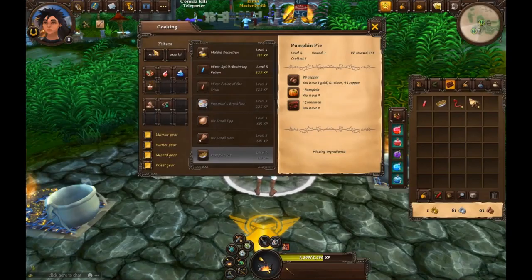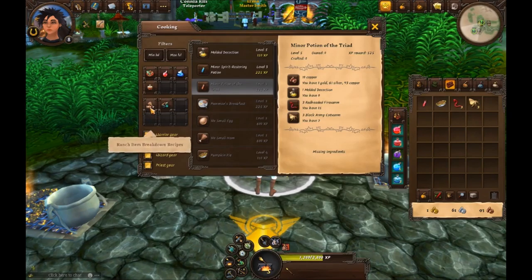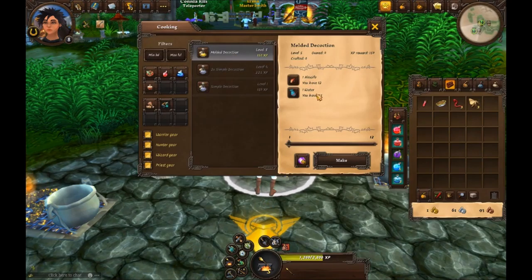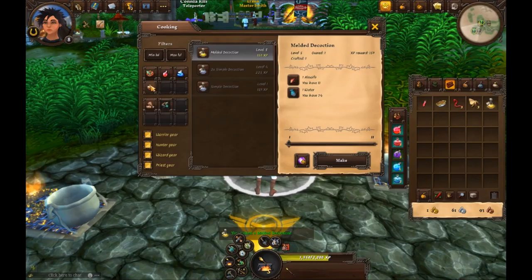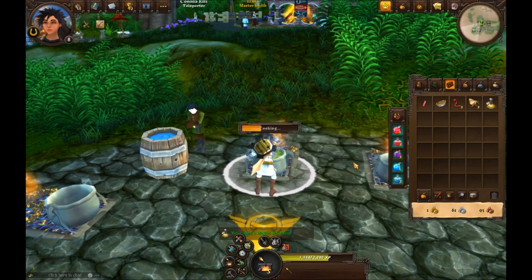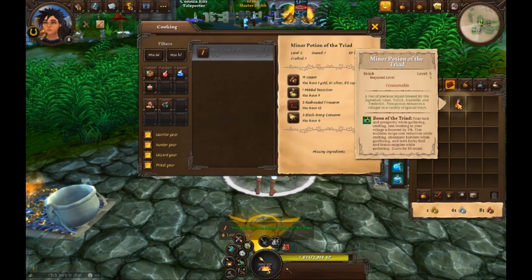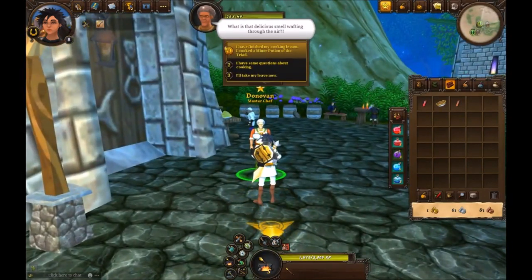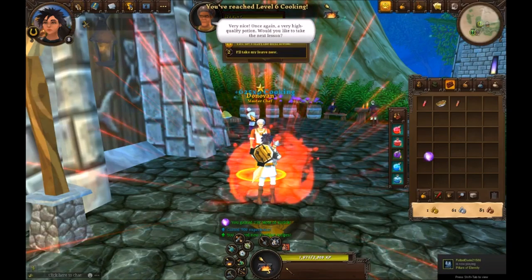Now we're making a minor potion of the triad, which is a good luck potion for gathering or crafting. It requires a melded decoration, which needs an alewife fish and one water. When consumed: your luck and prosperity while gathering, crafting, and working in your village is boosted by 3%. This includes recipe cost reduction while crafting, abundant harvests while gardening, and both lucky find and bonus supplies while gathering. It lasts for 10 minutes — pretty cool for a minor potion.